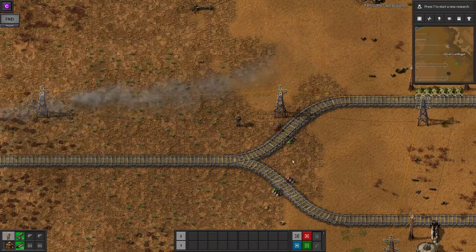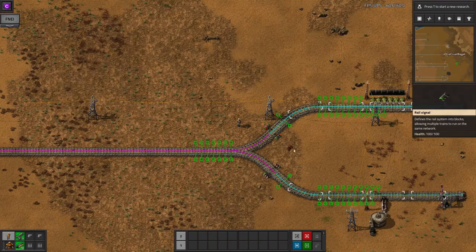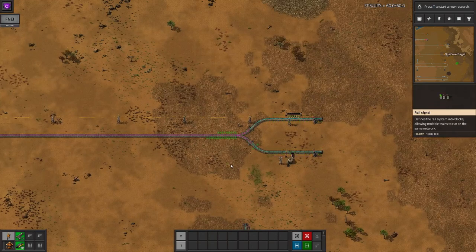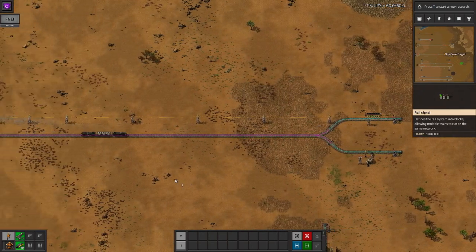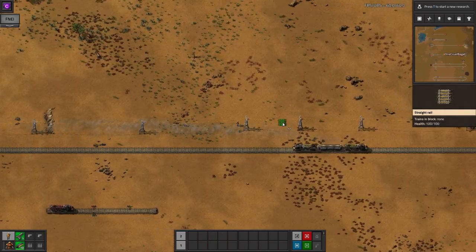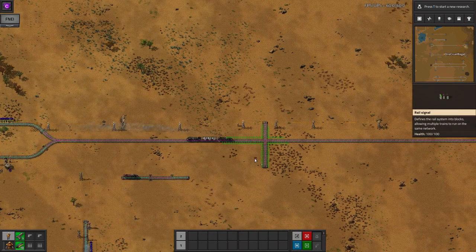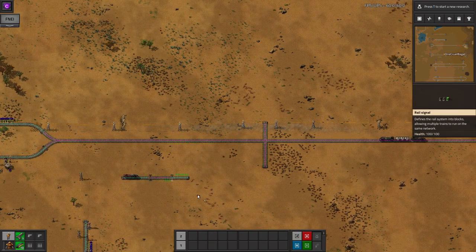A block is defined as anywhere after that signal before you reach another signal. If I hold a signal in my hand, you can see that the game automatically displays different blocks in different colours, so you can easily tell where they end. If I add an extra section of rail that crosses the main line but isn't actually connected to it, you'll see that this counts as part of the same block as well, protecting cross traffic from being hit by one of our main trains.